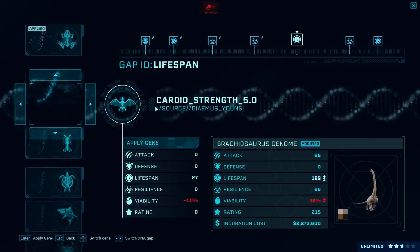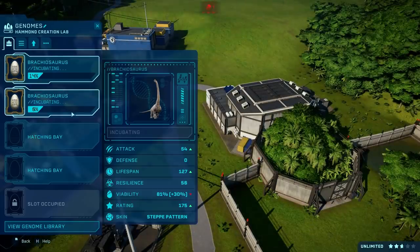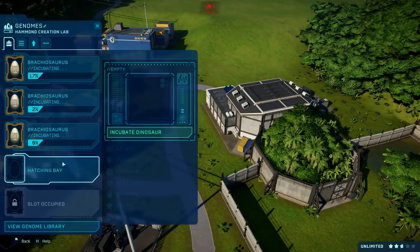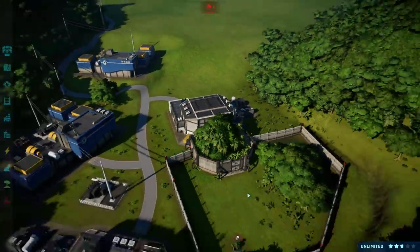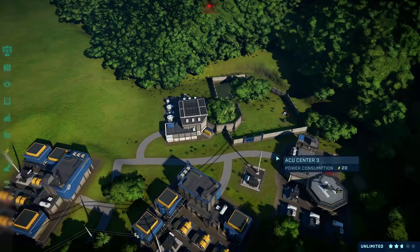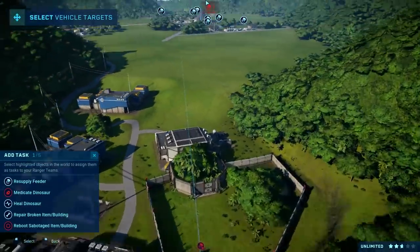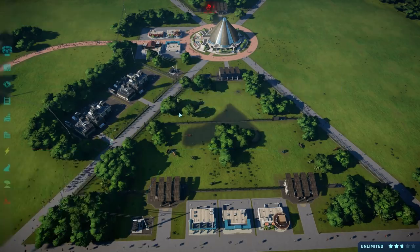Let's make sure they have the longest lifespan real quick — just have to change this one. Incubate another brachiosaurus and modify to reinforce pattern — this is going to be so much fun with different genomes. Let's put a gate right over here. I don't have to do that, just press R — I always tend to go to the ranger station to click the jeep but I'm so happy to know the shortcuts. Let's resupply the feeders.